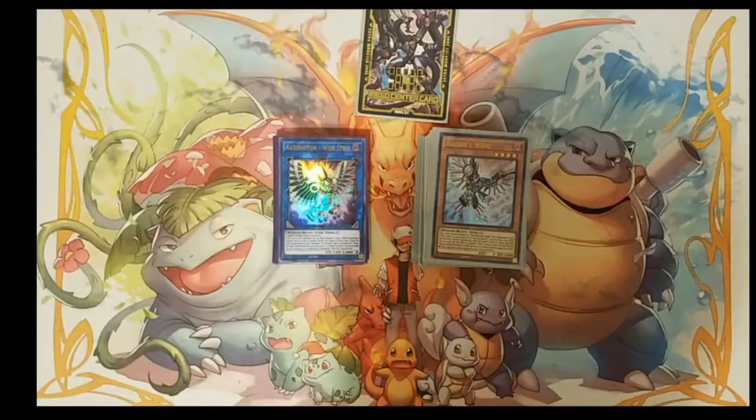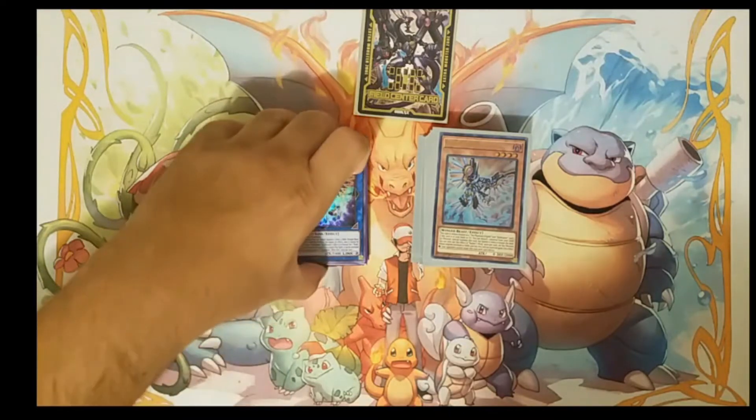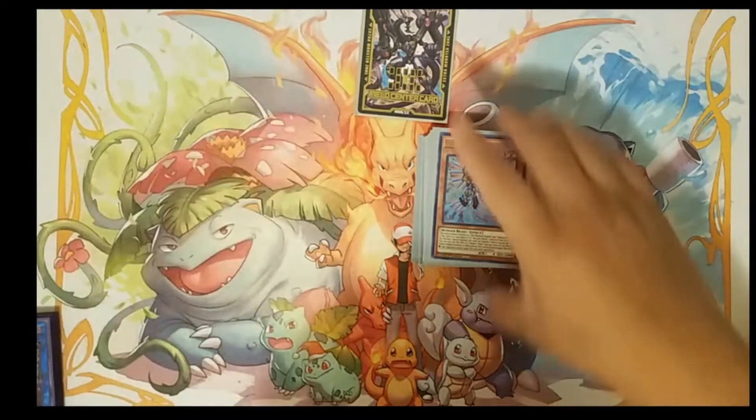What's going on YouTube? This is the Third Rate Duelist and I'm bringing you guys a Raider Raptor deck profile. This deck is super fun, really competitive, and very consistent now with the support that we have. It's a combo heavy deck. It does have weaknesses like hand traps, especially Nibiru. But don't let that scare you from playing this deck. Without further ado, let's get into this deck profile.